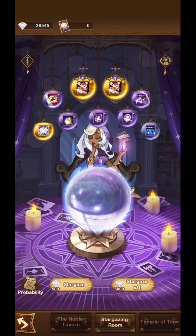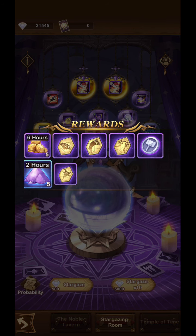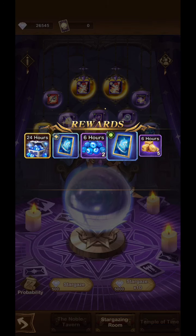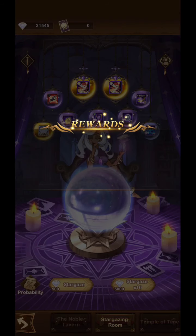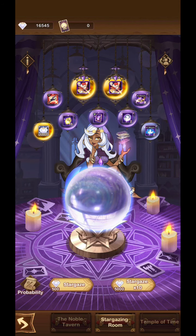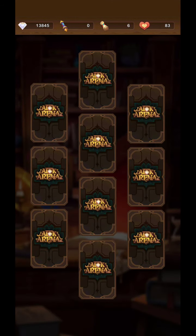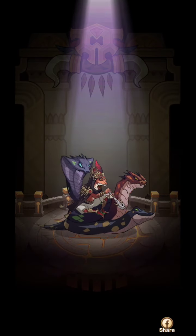I'm going to try the stargazing room — I'll do it two times because this option isn't that great. Can I change the prices? No, I can only change the hero. All right, just two times. One — that was garbage. Two — you know what, I'm going to do three, I just want that hero. Oh come on. Okay, four — dang it. Nah, I'm going to stop. Yeah, that was a waste.